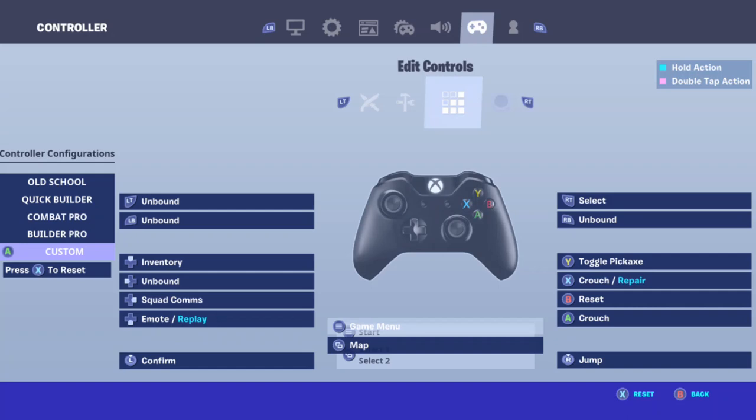For Editing: RT is Select — that's really mostly what you need to know. Y is to toggle the pickaxe so you can get off of that and go straight to your pickaxe. X is Crouch.